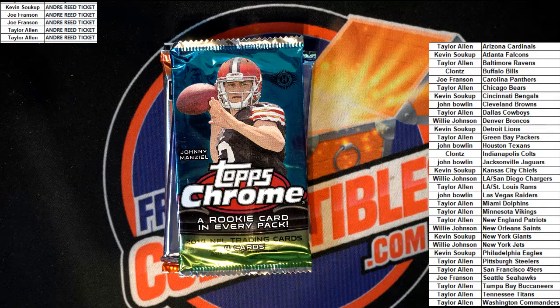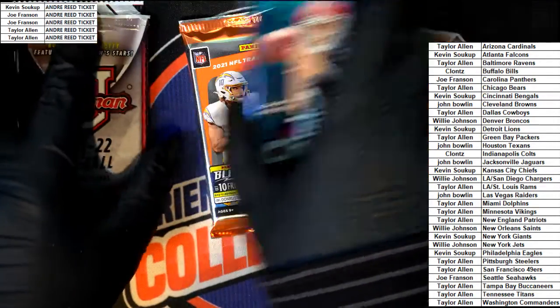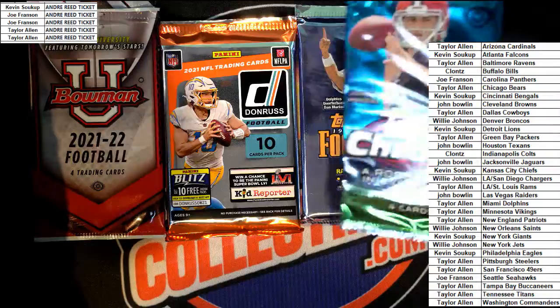We got five packs coming out! Let's pull a Mike Evans rookie, let's pull a Tory Holt rookie, let's pull some kind of an autograph hit — maybe a big Najee Harris rookie, who knows. There's all kinds of stuff that could come out. We'll start off with 2014.